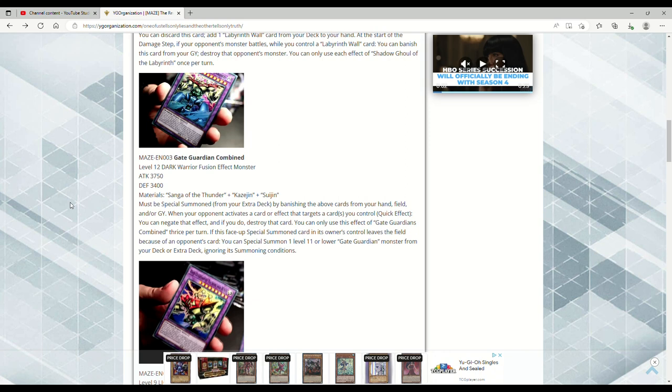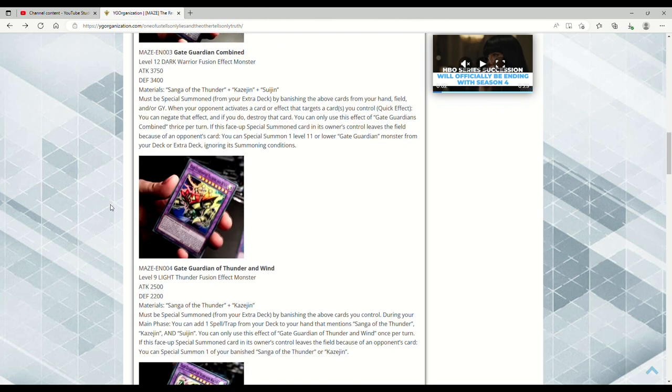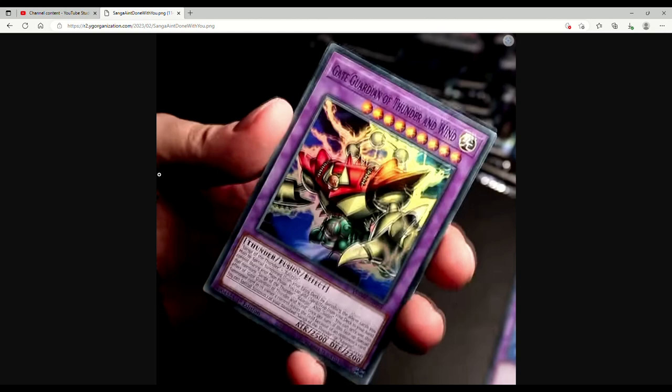Why did it have to say target? If this face-up Special Summoned card in its owner's control leaves the field because of an opponent's card, you can Special Summon one Level 11 or lower Gate Guardian monster from your deck or Extra Deck ignoring its conditions. That's cool — I don't love the targeting, but it does stop Cashtira of Fenrir, so that's something. And it replaces itself. It's got an ABC Dragon Buster style fusion summoning, so I'm not going to complain that much.